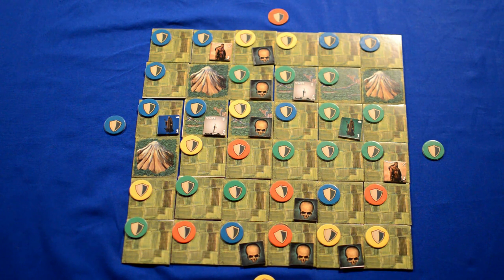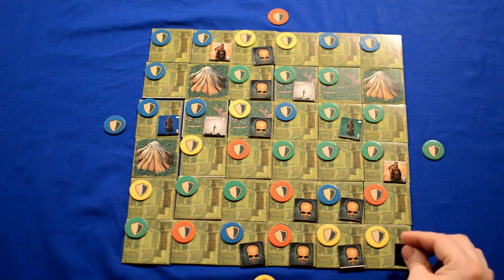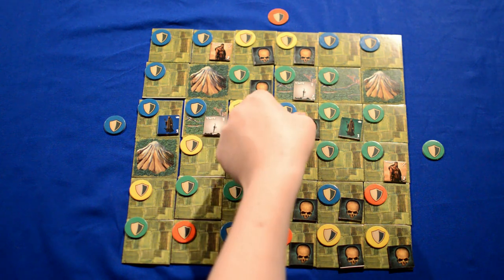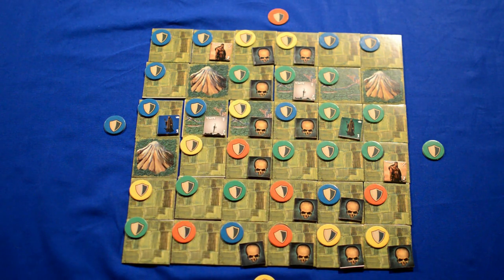We now go to the inactive yellow player's turn, and all of the areas that yellow has that have plague are also infected, which means it spreads to here, here, there, here, and here. As you can see, the plague can quickly grow out of control, especially in a two-player game.